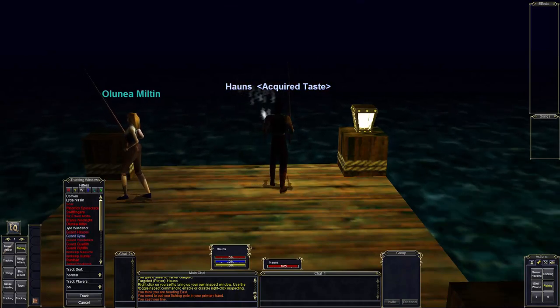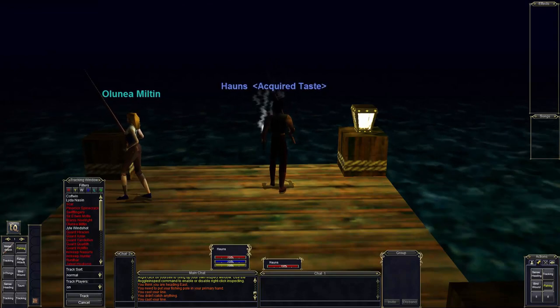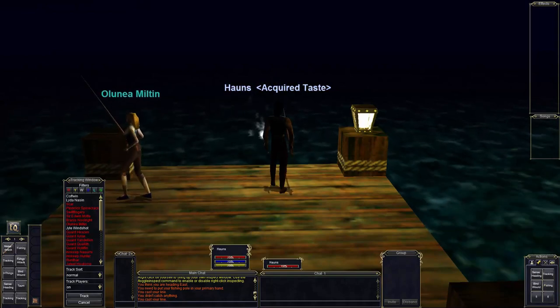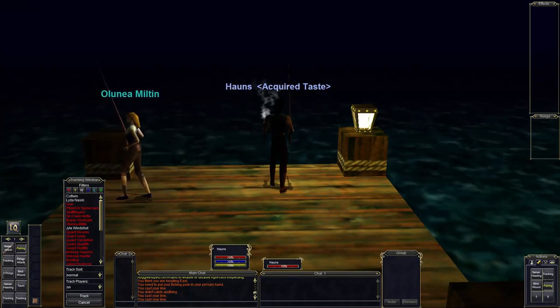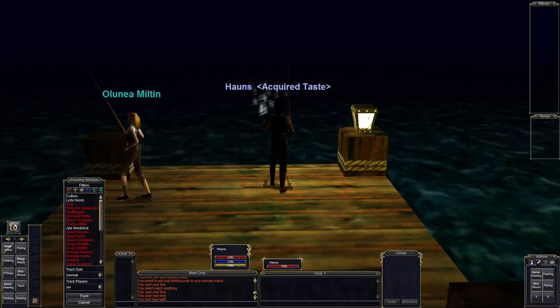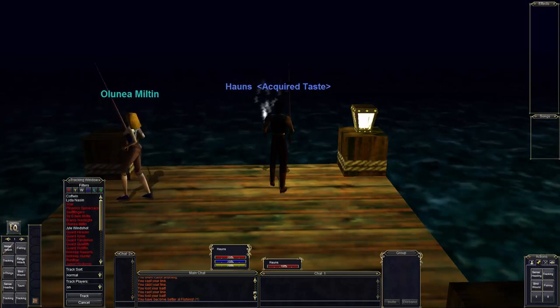We have a chance to get different things when we fish, but we are also getting our skill up. One of the things I really like about this place is that there are a lot of things you can do — a lot of quests, a lot of factions to interact with. You can get these belts and turn them in, and it affects different factions in interesting ways. Oh, we got one — better at fishing!